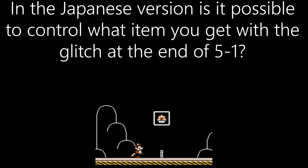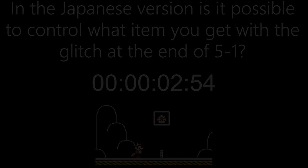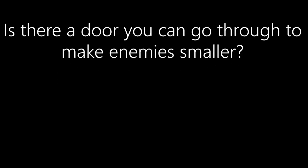In the Japanese version, is it possible to control what item you get with the glitch at the end of 5-1? Is there a door you can go through to make enemies smaller?